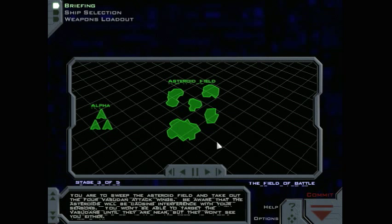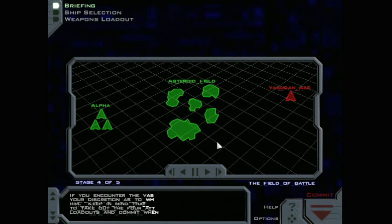You are to sweep the asteroid field and take out the four Vasudan attack wings. Be aware that the asteroids will be causing interference with your sensors — you won't be able to target the Vasudans until they are near, but they won't see you either. If you encounter the Vasudan Ace, you may use your discretion as to whether or not to engage him. Keep in mind that your primary objective is to take out the four attack wings. Check your loadouts and commit when ready.